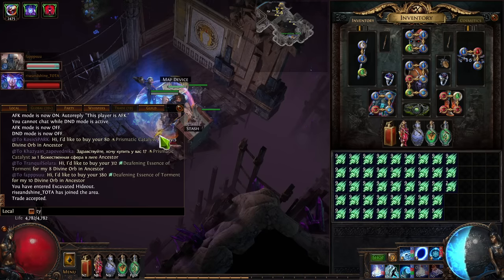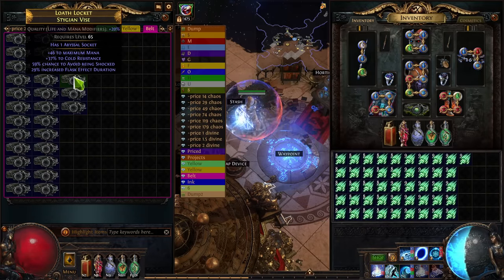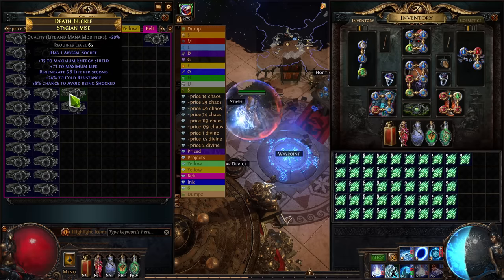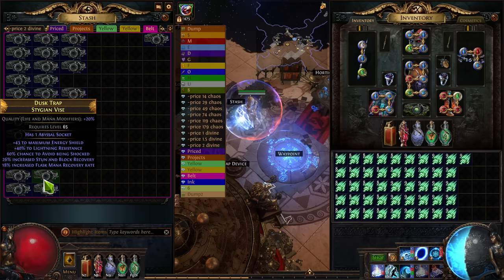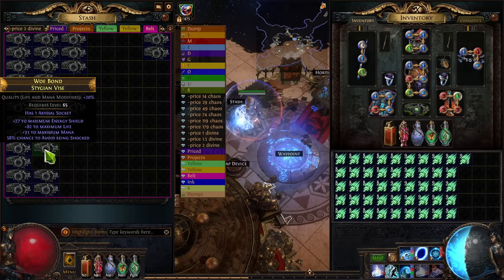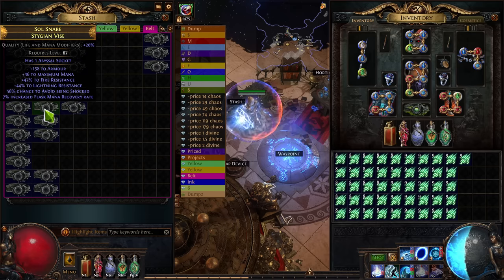My goal here was to make Shock Avoid Belts crafted with Deafening Essence of Torment. Because I was rolling one suffix, ideally I wanted Resistances, Life Regeneration, or Strength as my other suffix, and then 80-plus Life as a prefix. This is why I used Fertile Catalysts — they were a lot less expensive than Prismatic Catalysts. Fertile Catalysts were about 30 to a Divine, while Prismatic were about 14 to a Divine, making Prismatic twice as expensive. Deafening Essence of Envy was about 30 to a Divine, and Essence of Torment was about 40 to a Divine, so the whole Envy idea didn't actually work out.